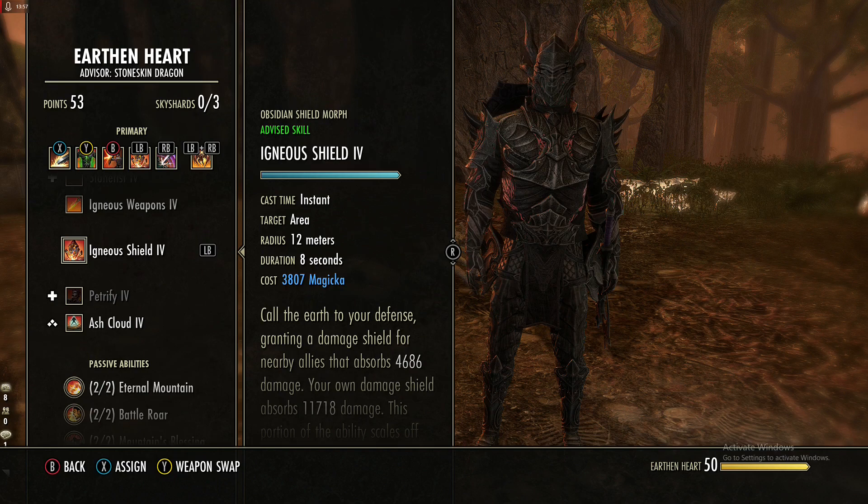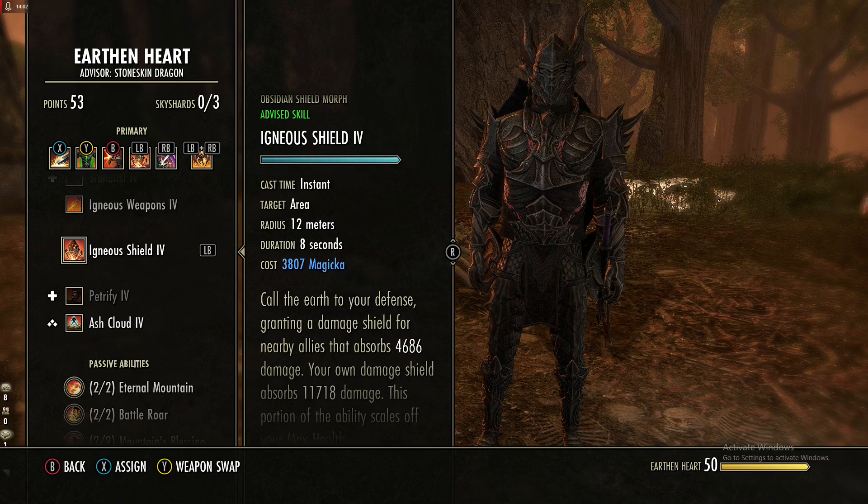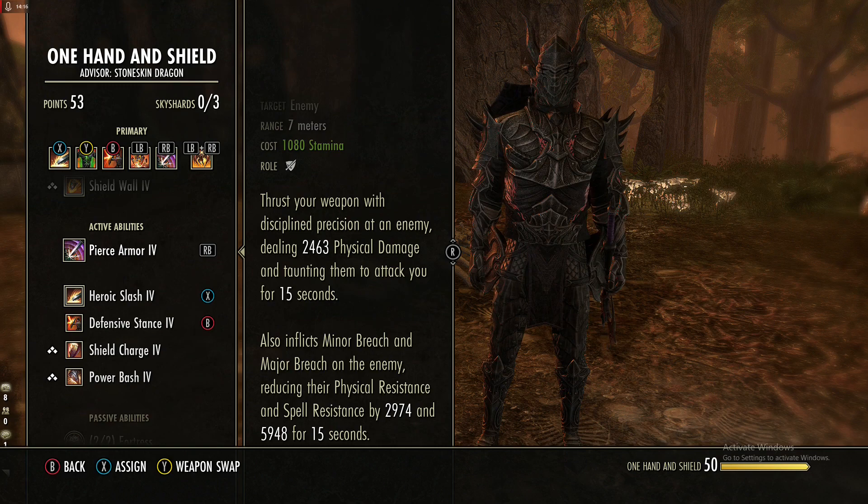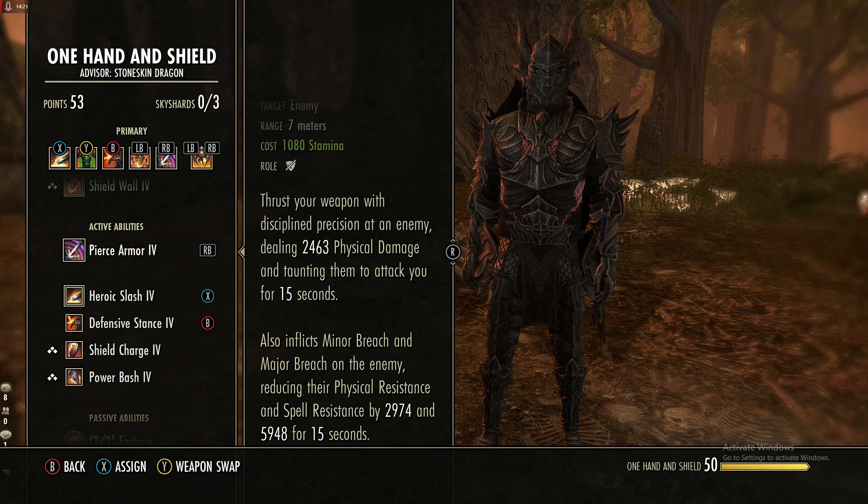Next in the Earth and Heart skill line we are using another shield — mag-based. Everyone around you gets a 5k shield, and you get a 12k shield plus major mending for three seconds. Back in the sword and board tree we're using Pierce Armor, your taunt for 15 seconds, which applies major and minor breach to the enemy. Combined with our crusher enchant, we're stripping a lot of resistance off enemies.